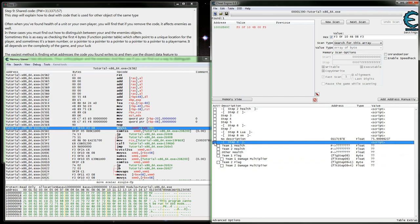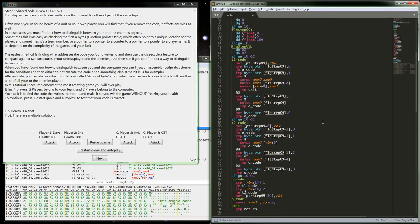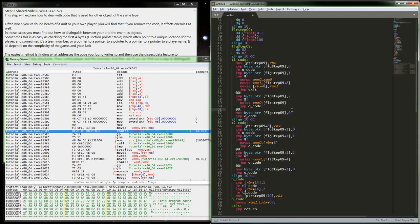That's pretty much it for step nine. We added the damage multiplier. You could keep adding more options - different multipliers, or let health decrease normally until it hits a certain level using a compare instruction like comiSS. Nothing too serious here - that's pretty much it.